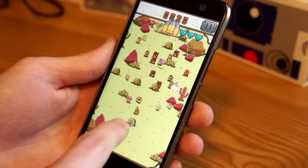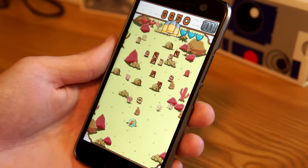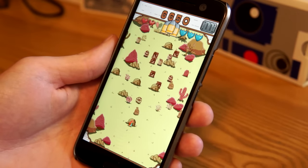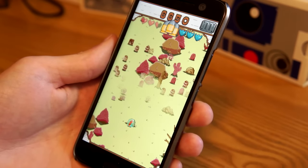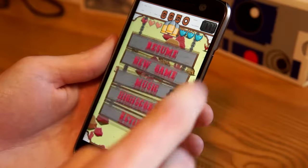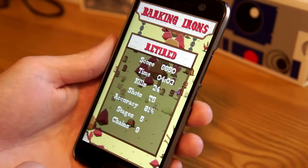Those guys with the bombs will throw bombs and they do a lot of damage, so you're gonna want to take those out before they get to you. You can also shoot the bombs out of the air. The basic idea is just keep playing as long as you can and maintain your health, which replenishes a little bit at the beginning of every stage.